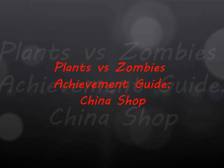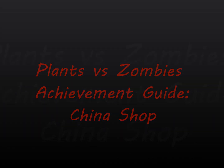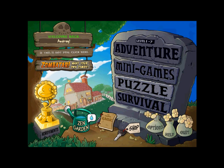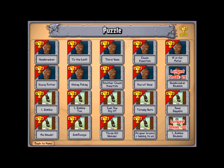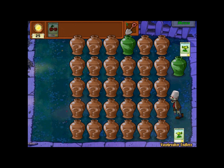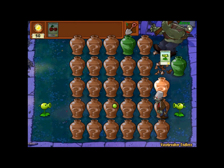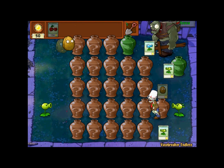Hi, this is Audrey, and this is an achievement guide for China Shop in Plants vs. Zombies. So basically, if you're going to beat this, it's best to go in with a strategy, and my strategy is to start on the right, because if you break open zombies, it takes longer for them to get to your house, and so it's easier to stop them.